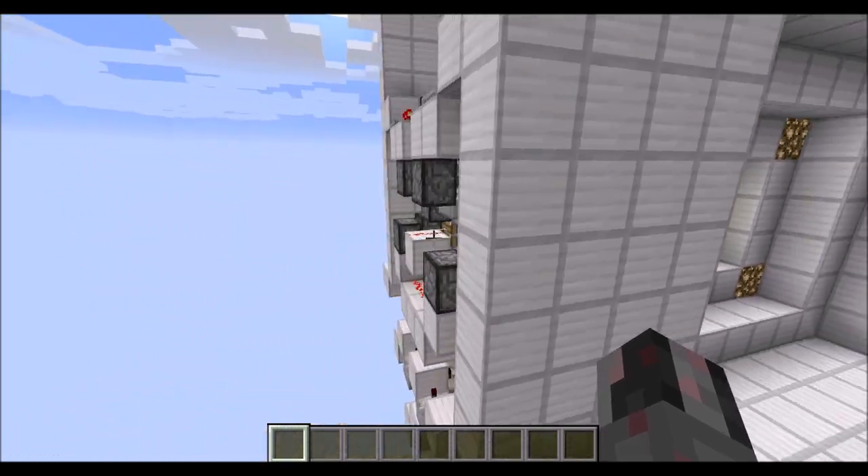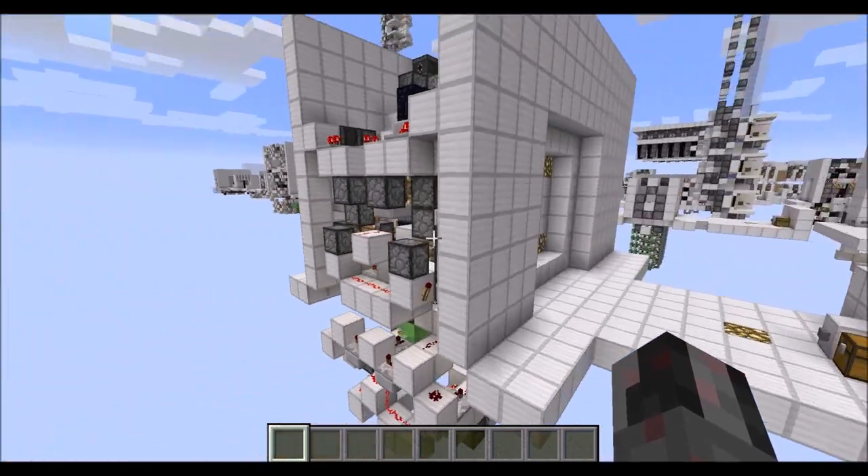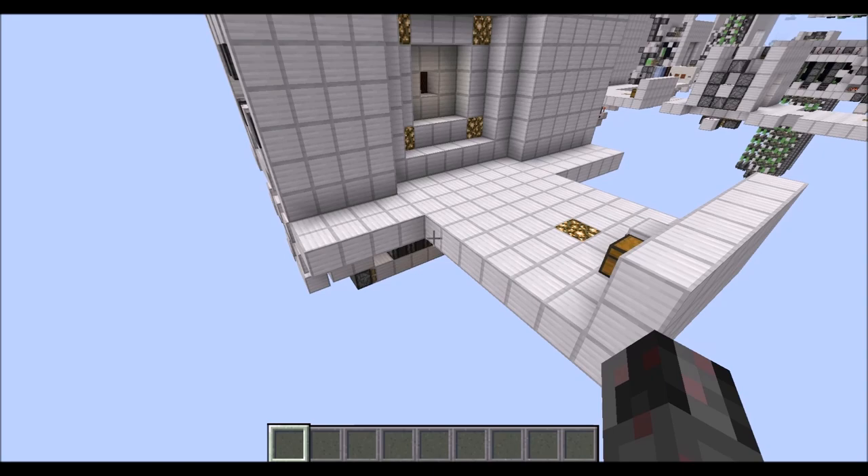Now let's talk about the sizes. It's a total of seven blocks long, nine blocks if you count the walls, 17 blocks wide and 16 blocks high, so actually pretty compact.